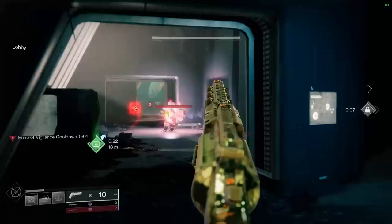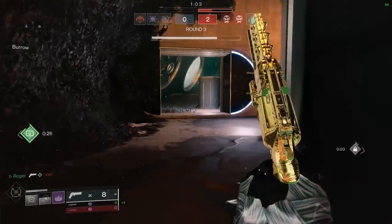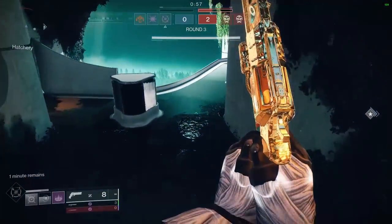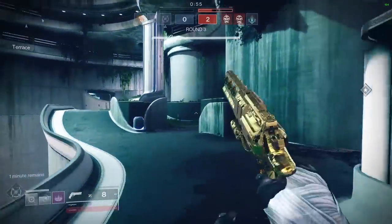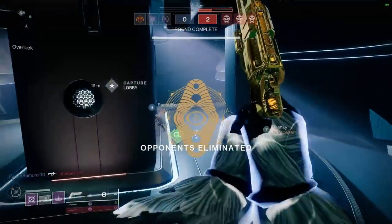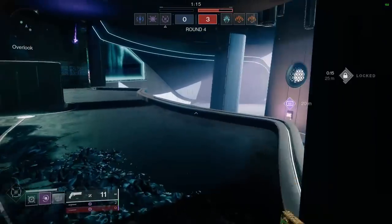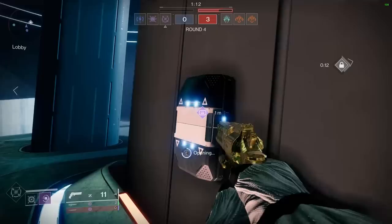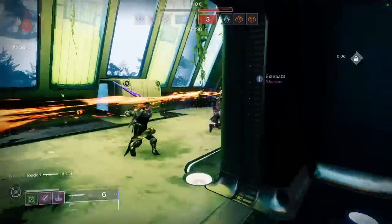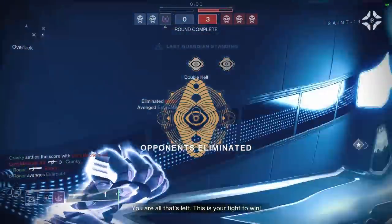What I started doing is blocking anybody who was toxic, anybody I thought was cheating, anybody who was cheesing — if they were just a little scumbag, I put them on the block list. Then whenever I enter a match, I go to my social screen and look at the enemy team to see who's blocked. If I immediately see somebody's blocked, I know they're going to be trouble. It's a great way to keep track of toxic players, cheesers, and cheaters — eventually I start learning the names more because they always glow red when I first enter a match.